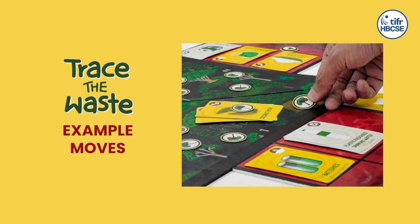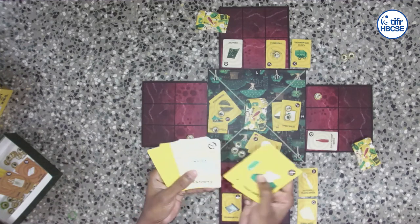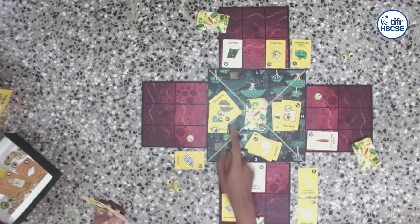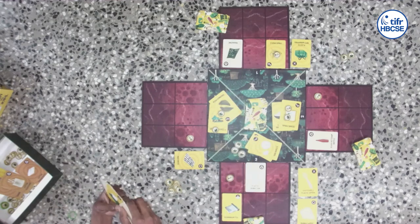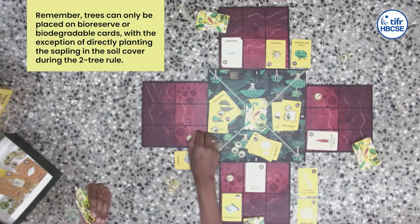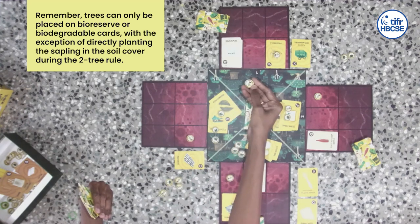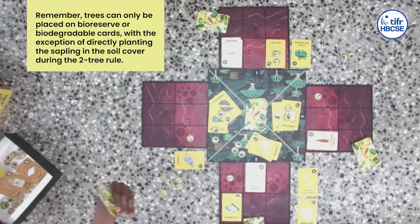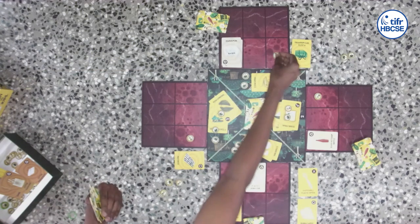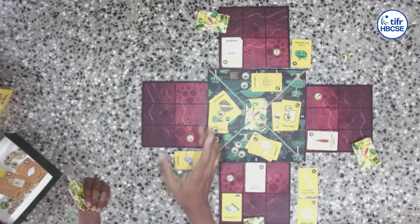Let's look at some example moves. Taking player 4's cards, this player has a newspaper. Looking at all the recycling centers available, player 1 has a recycling center of paper. So player 4 can play their newspaper card on player 1's paper recycling center and both get a tree for it. Player 4's tree goes to the bio reserve because there's no biodegradable card. For player 1, they have a biodegradable card so the sapling goes on that card. And remember the two-tree rule — the moment there are two trees, they go onto the bio reserve, flip and become trees, and you get a third tree in that same location. So player 1 had more benefit than player 4 for this particular move.